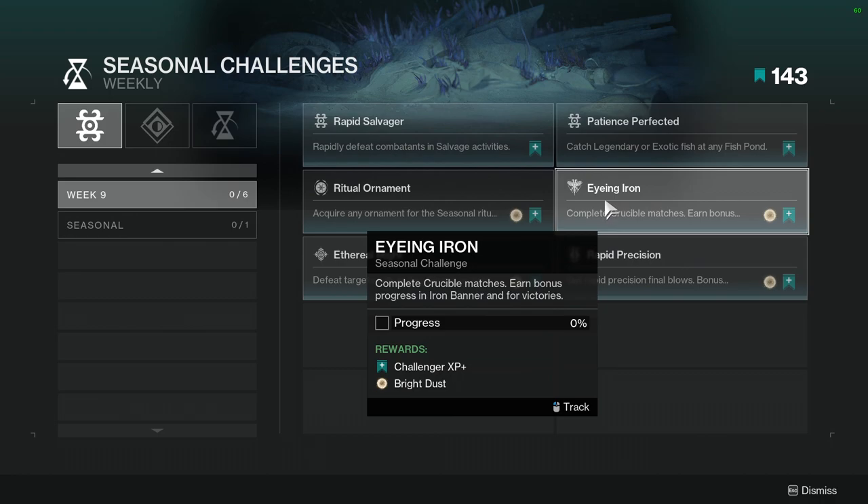Iain Iron: complete Crucible matches. Earn bonus progress in Iron Banner and for victories. Funnily enough, Iron Banner was last week, so this is kind of stupid.